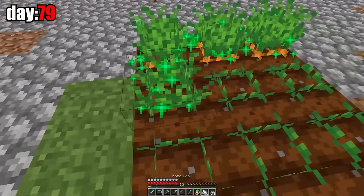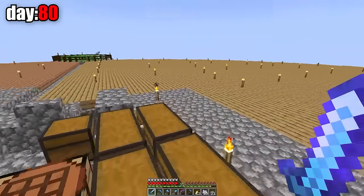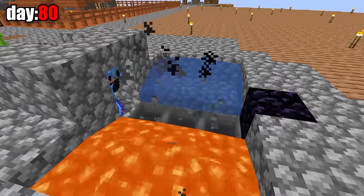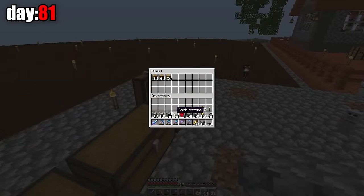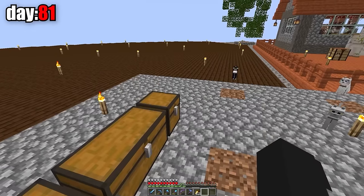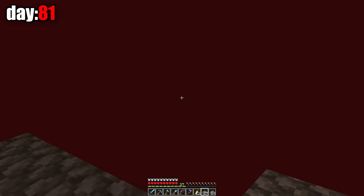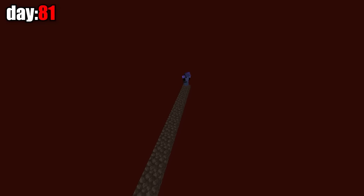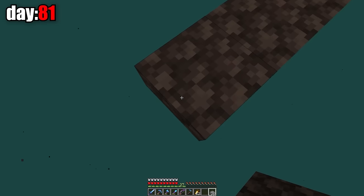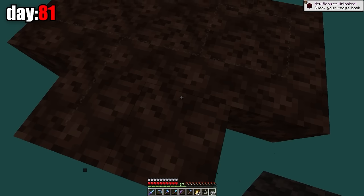On day 79, I grew more carrots, got gold from the mob farm, and made a stack of golden carrots. I want to finally build a house for myself. To do that I need cobblestones and oak, and also I need to find blazes. For that I need to find the fortress structure in the nether where blazes spawn. In the soul sand valley biome, skeletons can spawn. I took the nether warts and let's go the other way to see what's there.